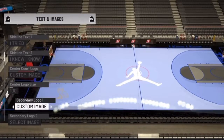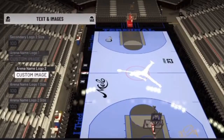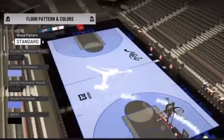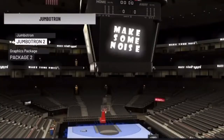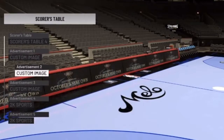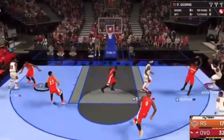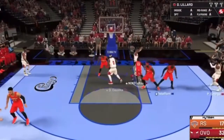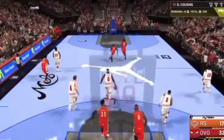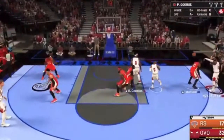Something else I think that should be added into NBA 2K Mobile are different courts. I'm not saying custom courts, just different courts. We should be able to pick a court of a specific team, or like a blacktop or something — kind of like how fighting games let you pick your stage. Depending on the mode, like head-to-head, we should be able to pick our court.